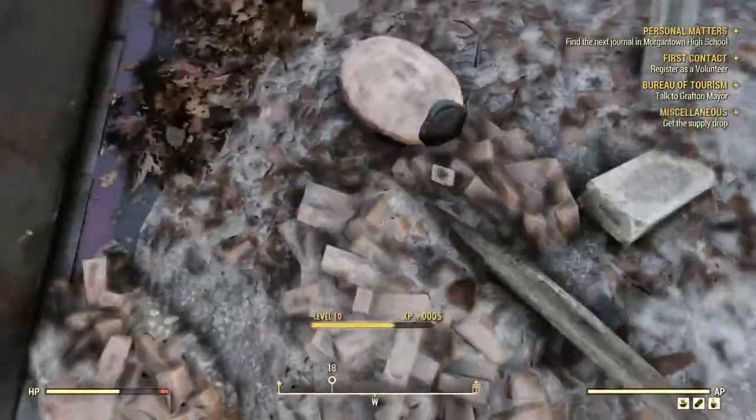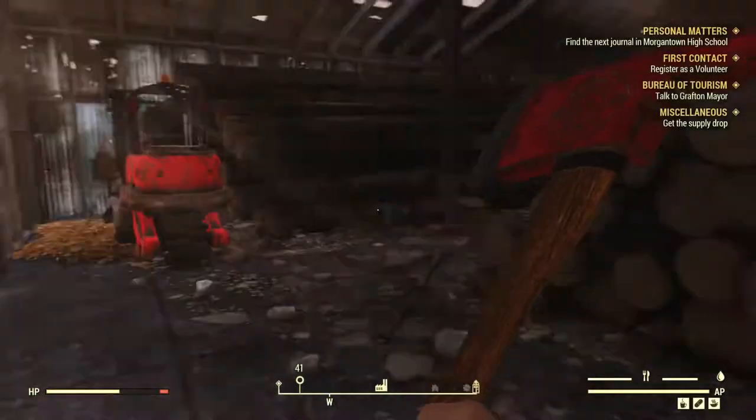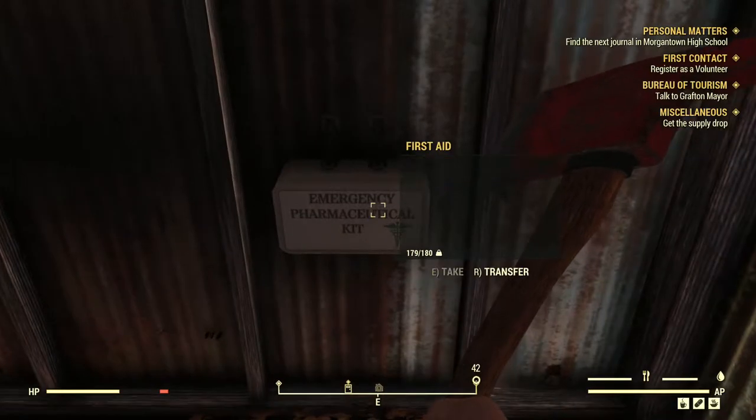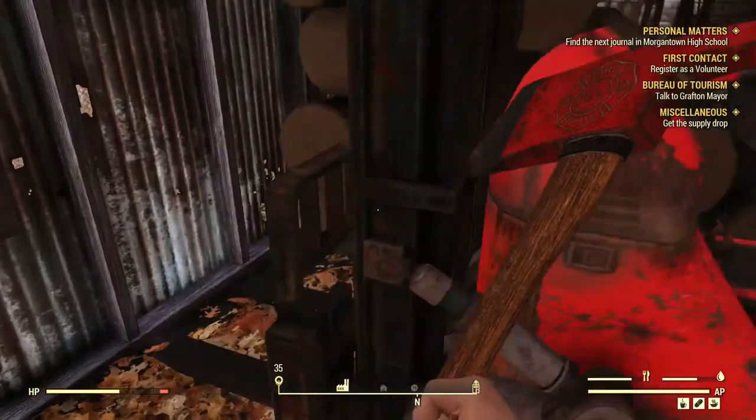The last ingredient on our list is steel. It is a very common item and can be found almost anywhere in the game, so for this reason I will not try to go over locations for steel.